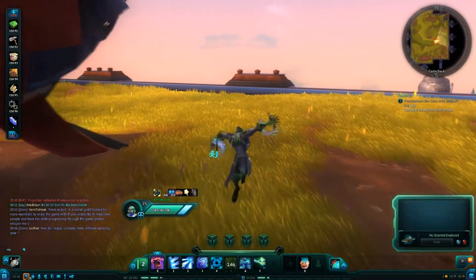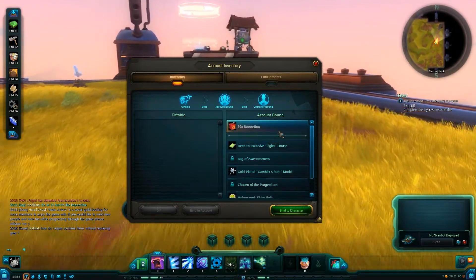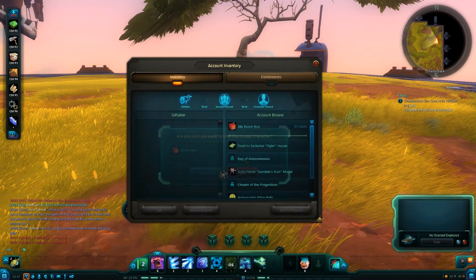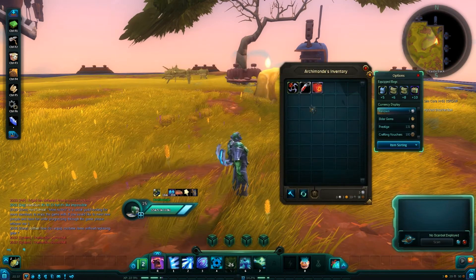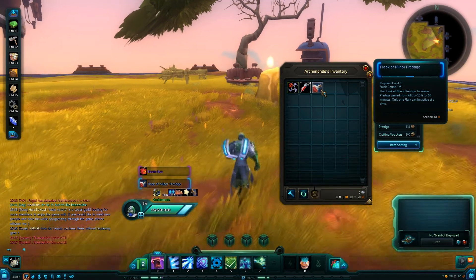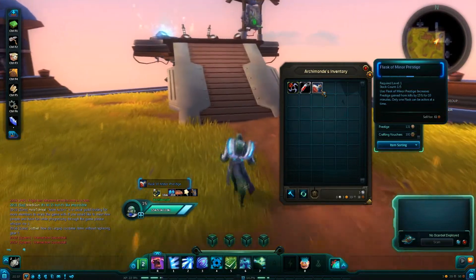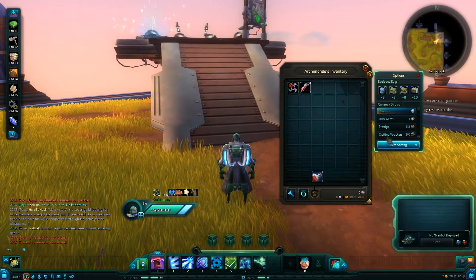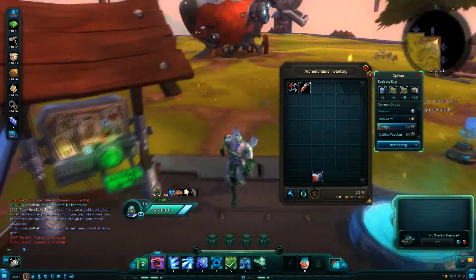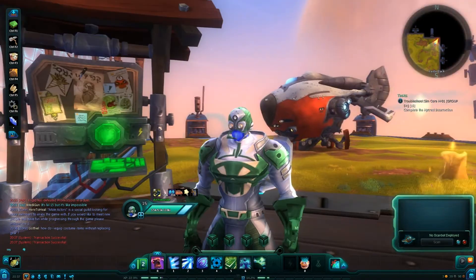So that was actually all the stuff I could show you about the Account Inventory. I can see I can take a boot box now — let's see what's inside. It increases prestige gain from kills, so it's a flag that will give me more prestige. Prestige is from PvP, so when I'm doing my next battleground I will take this out — it will give me some more honor.